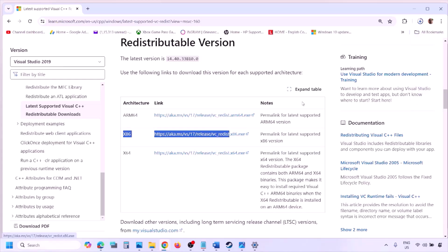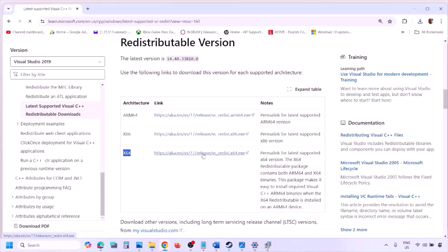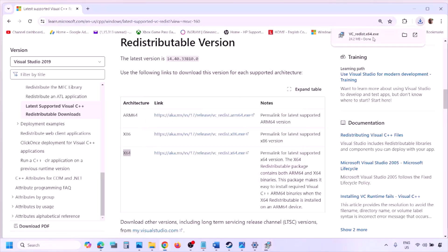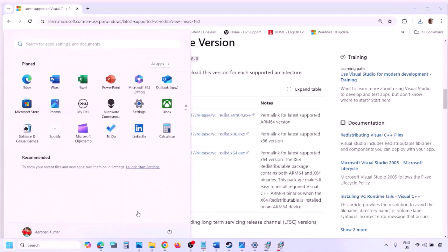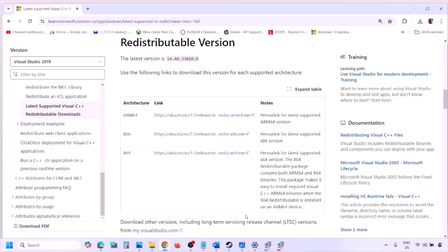Run the exe file. If you see a Repair option, click Repair; if you see Install, click Install. Click Yes to allow. Then download and run the x64 file as well — again, if you see Repair click Repair, if you see Install click Install, and click Yes to allow. Let the installation complete. Make sure both are installed, then restart your computer. Restart is a must after this. After the system restart, launch the game and check.